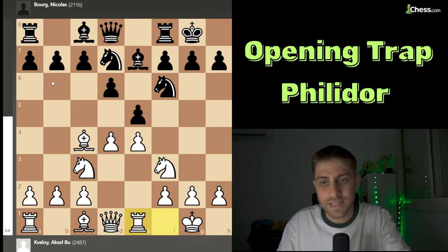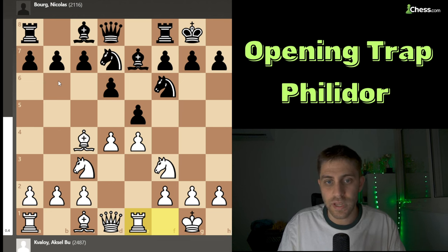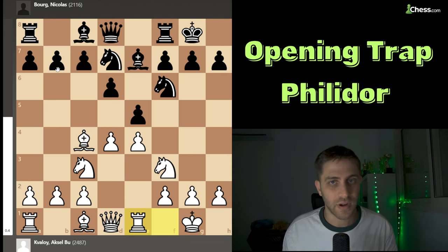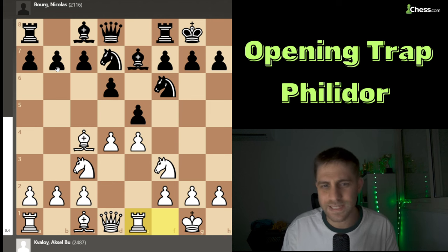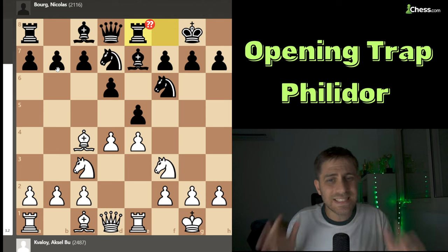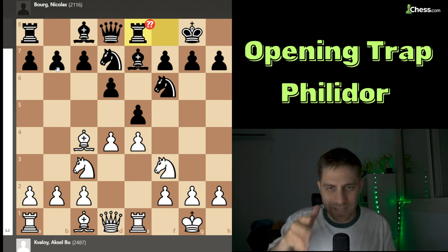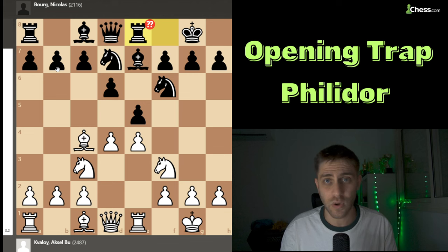But black played a really, really big blunder. Can you think about what black played? He played rook to e8 — and this is such a blunder. Why? Because it just loses the game immediately. You can stop the video and think about how white can win this position.